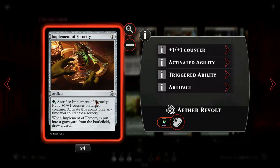Then Implement of Ferocity - an artifact for one mana. We can pay one green to sacrifice the Implement and put a plus one plus one counter on target creature, so we can use this to make our Ballista grow. We also get to draw a card when this goes to the graveyard.